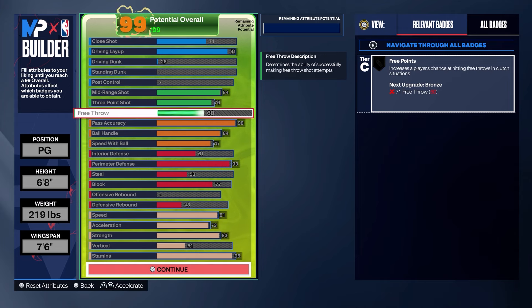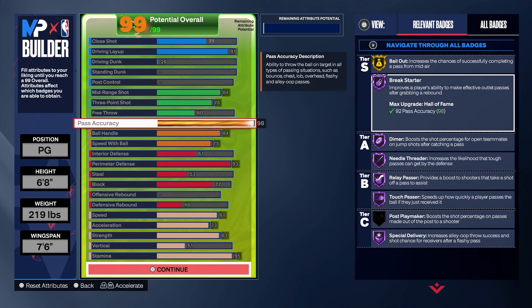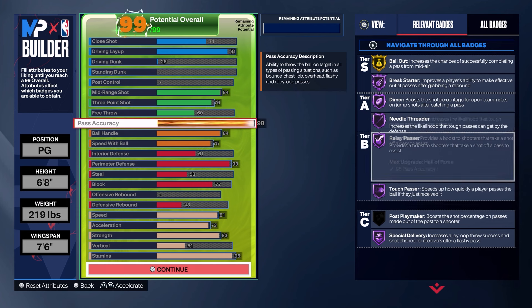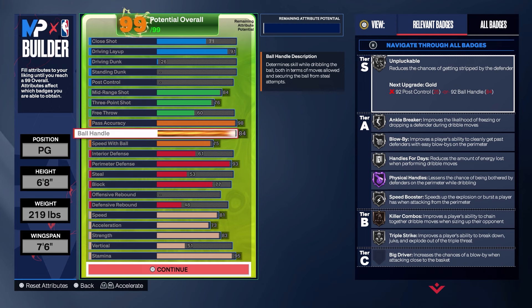With a 76 rating, open threes only — wide open with gold catch and shoot, silver open looks, hot zones — you should be able to spark from deep no problem. We get silver corner specialist. Only a 63 free throw, would have been nice to get to 71 for bronze, but that's how the build worked out. With 98 pass accuracy we get gold bailout, Hall of Fame break starter, dimer, needle threader, relay passer, touch passer, and Hall of Fame special delivery — giving teammates the ultimate boost.